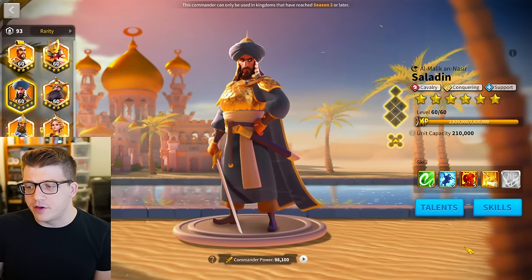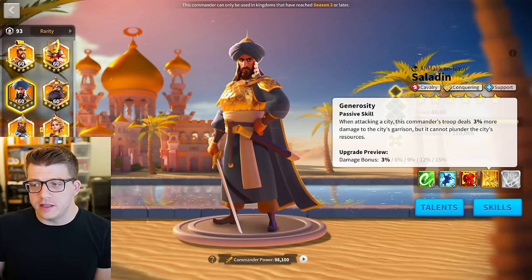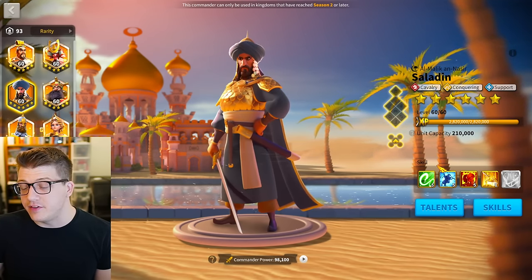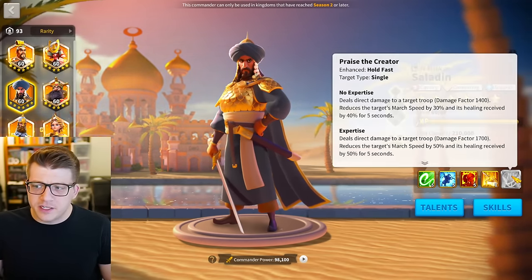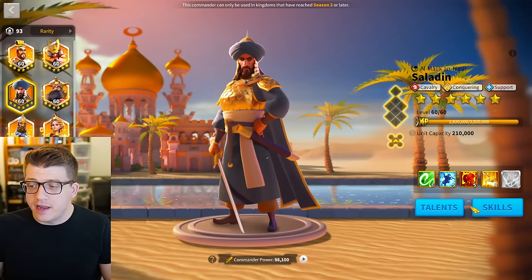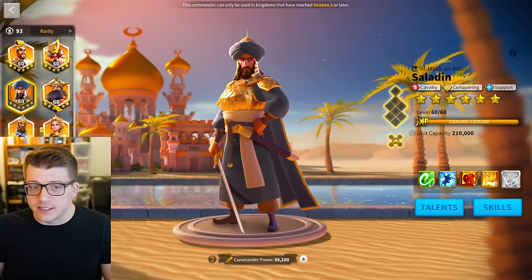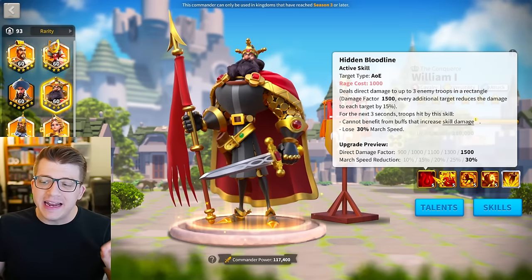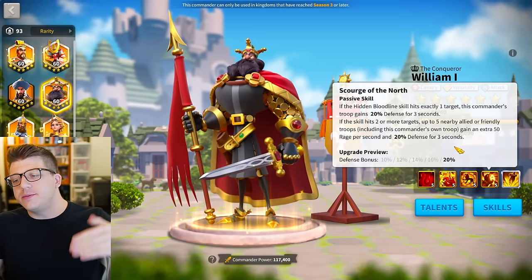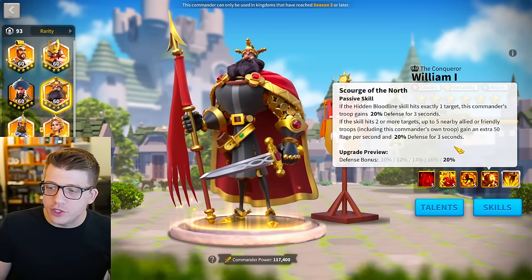Moving on, everyone knows 5551 is basically the stopping point for Saladin — that's what I have on mine as well. The fourth skill is just for hitting cities and you're really not going to be doing that with Saladin unless you're a giga whale in KvK2. The expertise is a very minor bump and it's very cheap at 5551 and very controllable, which is nice.